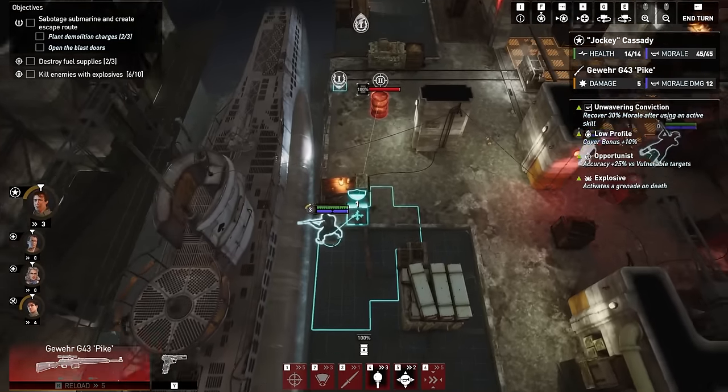Sabotage and create the escape route — we did everything we had to do, and we did it in only 12 turns. If you get Classified France 44, play that mission and see if you can do it better. You can use the link in the video description to find out more about the game and get it for yourself. A big shout-out and thank you to Team17 for sponsoring today's video.